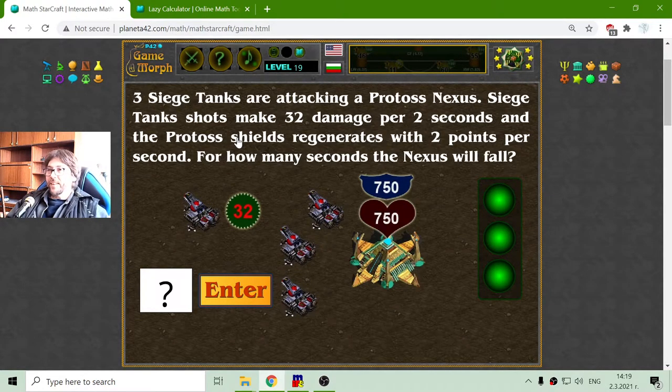The third conditional task: 3 siege tanks are attacking a Protoss Nexus. Siege tank shots make 32 damage per 2 seconds, and the Protoss shields regenerate at 2 points per second. For how many seconds will the Nexus take to fall? This is a little complicated because we have to account for the regenerating hit points.